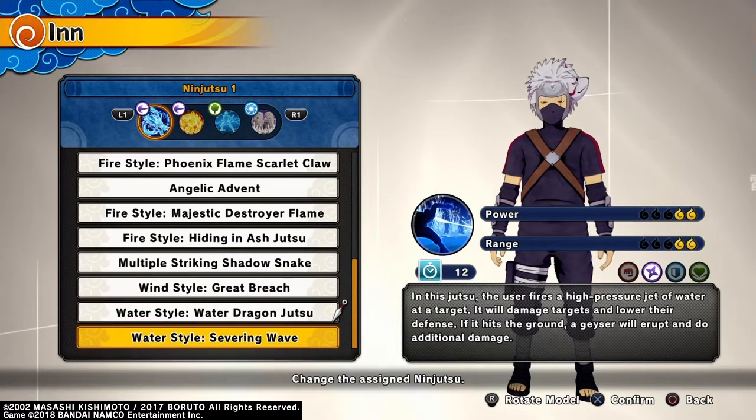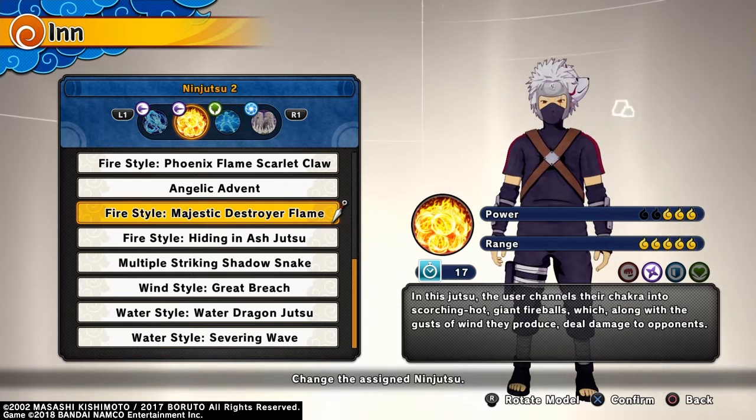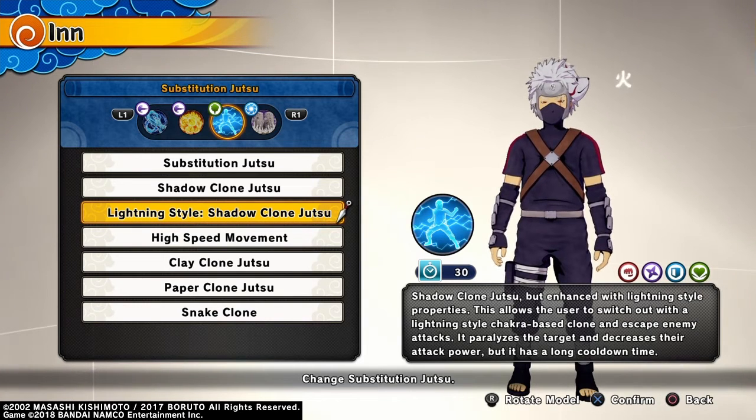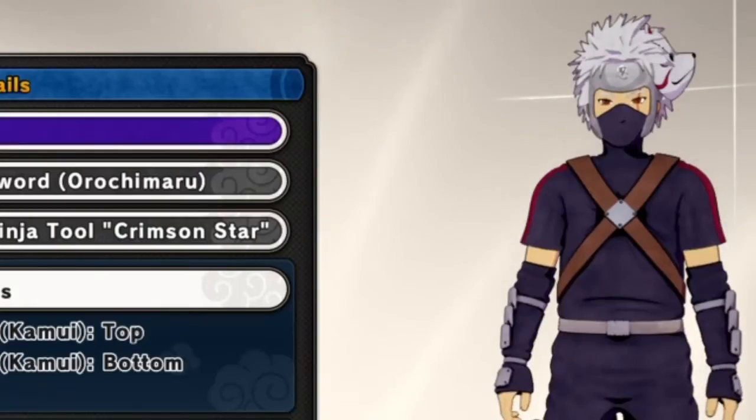For the ninja jutsu, which is probably the most important part: for the first ninja jutsu you want to use Water Style: Water Dragon Jutsu — the tracking on this is insane, you just shoot it and it somehow hits somebody, very good and has a lot of range. Probably the most overpowered jutsu in all of range history is Fire Style: Majestic Destroyer Flame. For the substitution, use Lightning Style Shadow Clone Jutsu. And for the ultimate, a very unused and underrated one — Summoning Jutsu: Reanimation. Very overpowered build, let's get right into this.